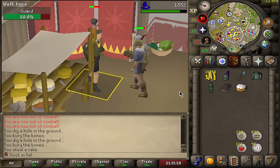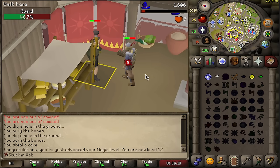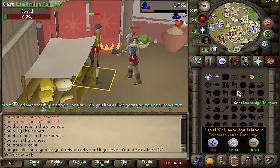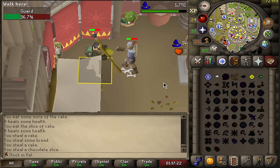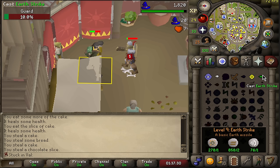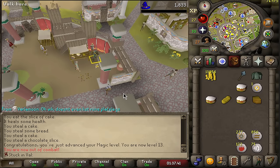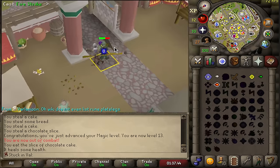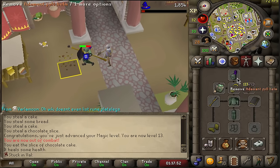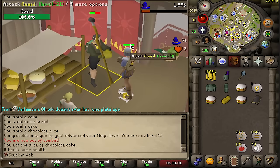Farmed almost 100 air runes which is pretty good. The goal is to get to 40 magic so I can teleport to house and train 10 construction — required for Perilous Moons. Reached level 12 magic. Comparing fire strike versus earth strike: fire strike gives 12 XP but costs 2 air runes; earth strike gives 9 XP but costs only 1 air rune. Earth strike is the better way to go because I have basically unlimited earth runes while air runes are scarce.